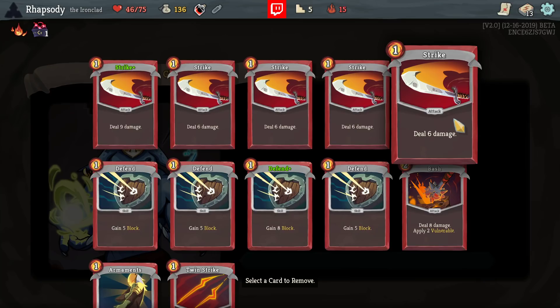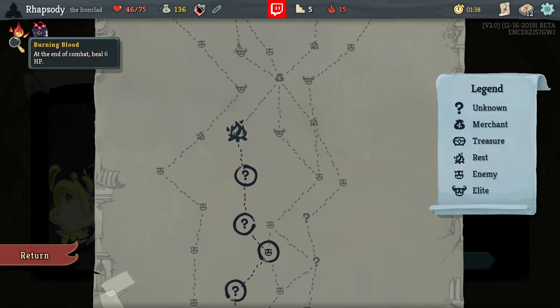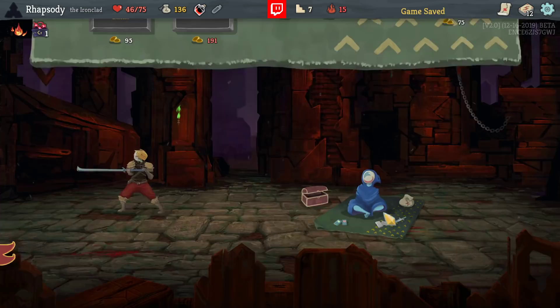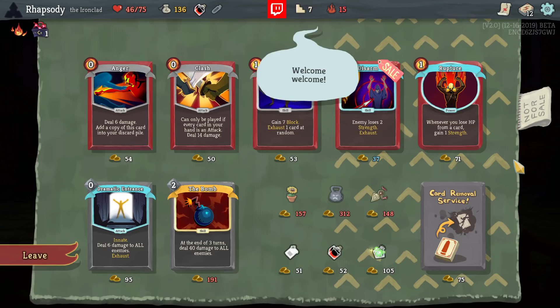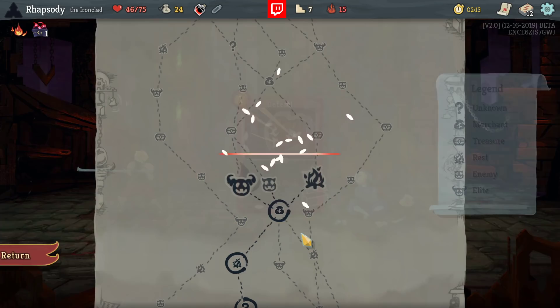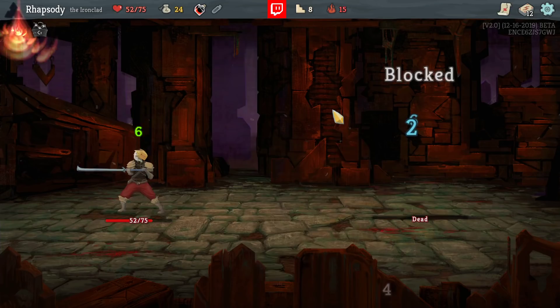One of the things I really like about this character is the fact that you get six health at the end of each combat, which gives you the ability to spend your health like an idiot, like I'm currently doing. Just every event that takes HP from me — yeah, lay it on. Anger, Clash, Rupture — I don't have a way to lose any HP yet, so I don't want to take Rupture first. Disarm. Who's my boss this floor? Exegost. Well, Disarm is looking real good right now. I'll take a Disarm and remove a Defend as well, just because I removed a Strike last time and I don't want to tend too far defensive.